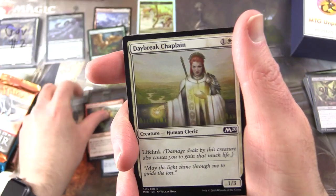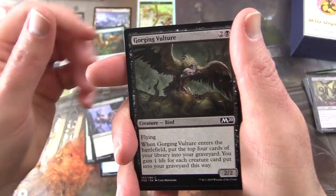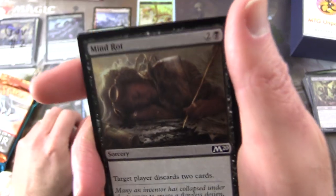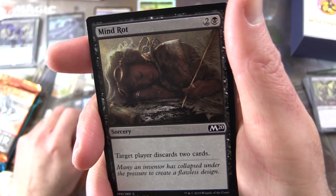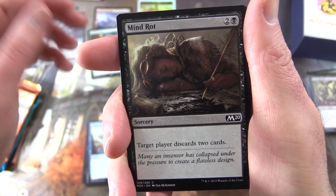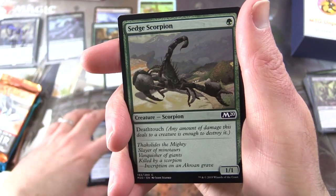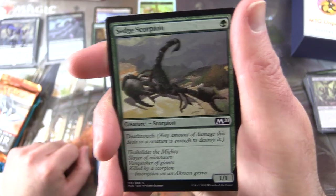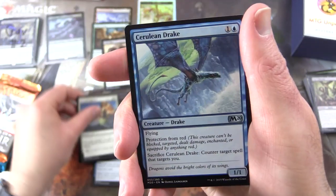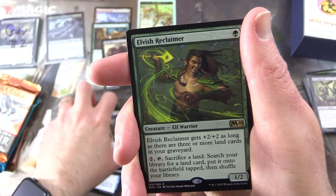Goblin Bird-Grabber, Daybreak Chaplain, Brightwood Tracker, Bone Splinters, Gorging Vulture, Tectonic Rift, Winged Words, Mind Rot — you watch too many videos on this channel, you'll rot your mind and discard two cards. I'm going to put that in for you as well, Gav. Always a fun card. And the only known cure is to watch even more videos. Next up we have Sedge Scorpion. Uncommons: Eternal Isolation, Cerulean Drake, Diamond Knight. And the rare is Elvish Reclaimer.